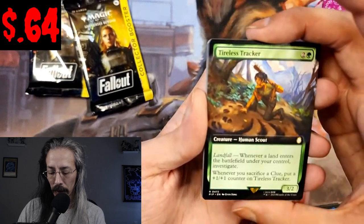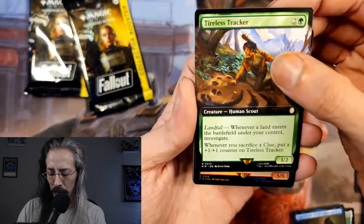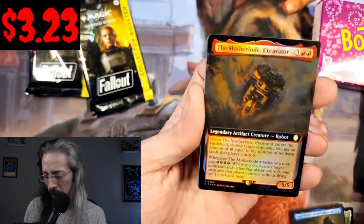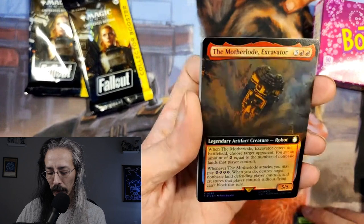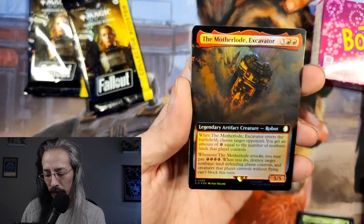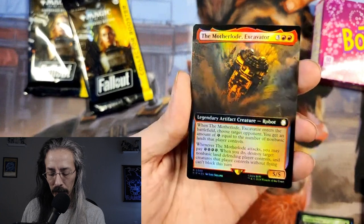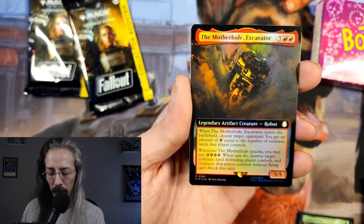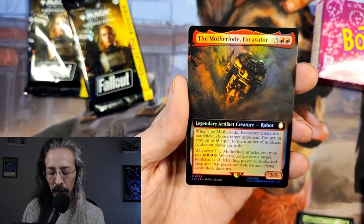We got Tireless Tracker with Landfall. Motherload Excavator — legendary artifact creature, Robot 5/5. When it enters the battlefield, choose a target opponent: you get an amount of energy counters equal to the number of non-basic lands that player controls, then you can destroy their land.